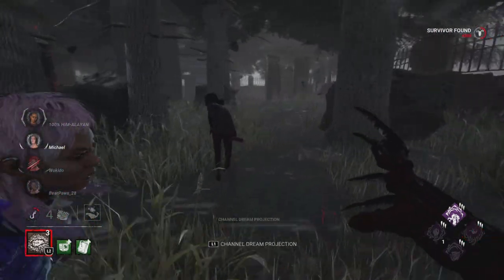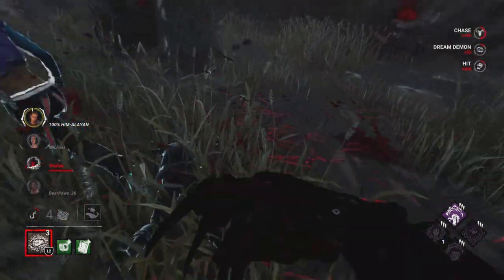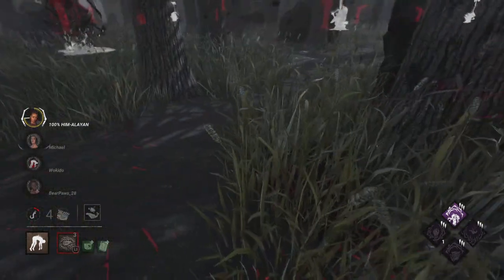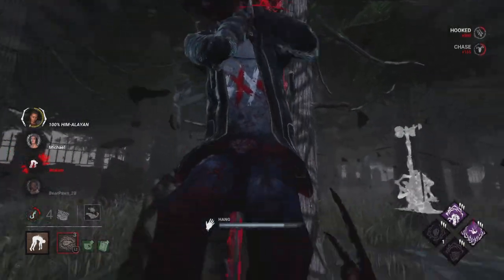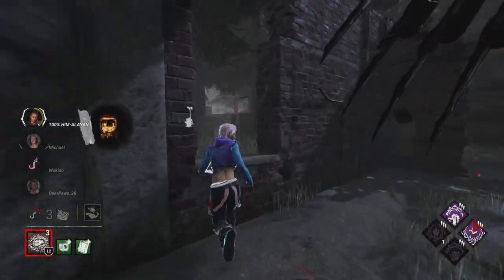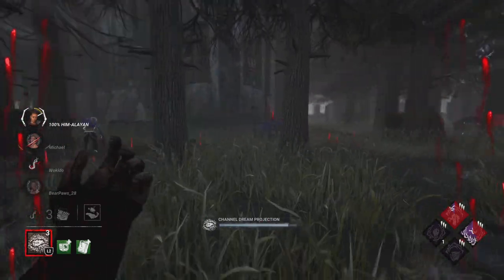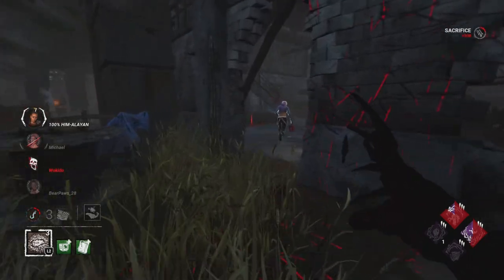We're trying to close in — we just walk right around the body block because you don't want to play the survivors' game. They want you to hook everyone and play fairly, but we're already playing an M1 killer with no chase perks. We already have a lot of things against us, so we have to try to leverage the game to our side. You can just tell by the tone of the match it's going to be a tough one, especially with a map like this.